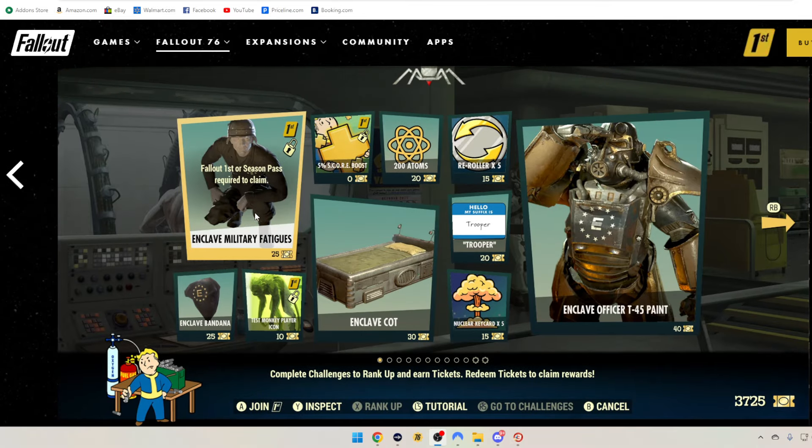We got Fallout 1st Enclave Military Fatigue for 25 tickets. Enclave Bandana, 25 tickets. Test Monkey Player Icon, 10 tickets — Fallout 1st only. 5% score boost for Fallout 1st, zero tickets. This is the first thing you need to do as soon as you log into the game on day one — just from the main menu, come in and grab and claim it so you're not missing out on any score boost.